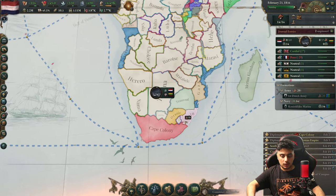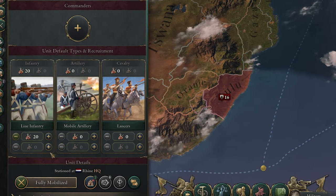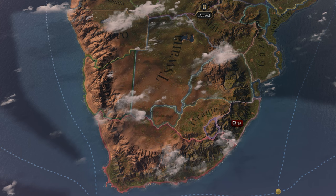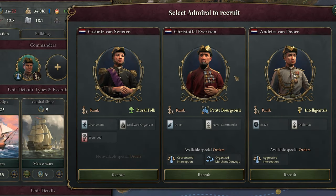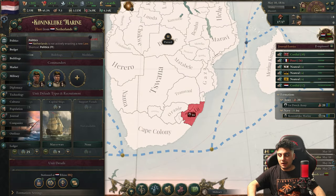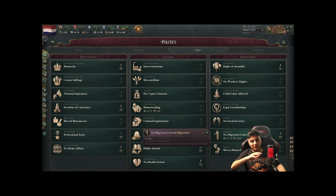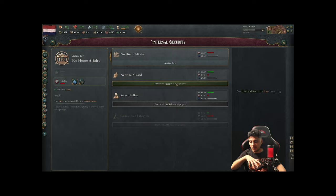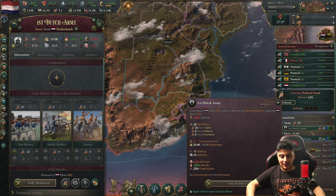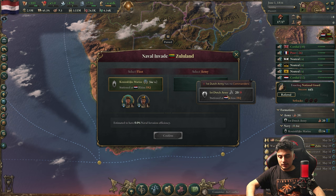Let's attack them right away. We'll do a naval invasion — pick Zululand. Our navy needs one more admiral, which is a cool mechanic, so let's get that. Now I remember we need to focus on our laws as well. Everything looks good, but national guard is very important, so let's get that. Now we can do the landing — pick Zululand and select our army.